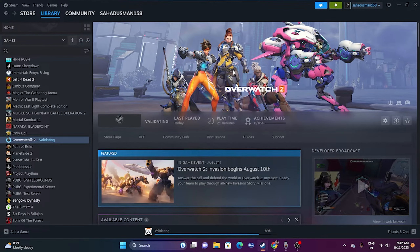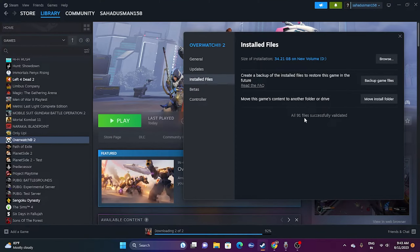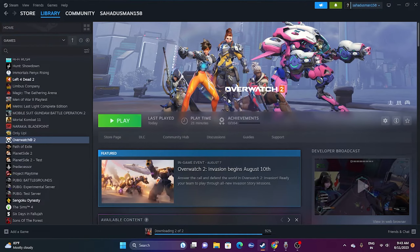If the issue is still there, try this next step: once the verify integrity of game files is complete and you get the Play button, click Play while simultaneously pressing Alt and Tab from the keyboard. I'm not sure exactly why this works, but it worked for me personally and also for games like Remnant, Spider-Man: Miles Morales, and others. It has worked for many users.